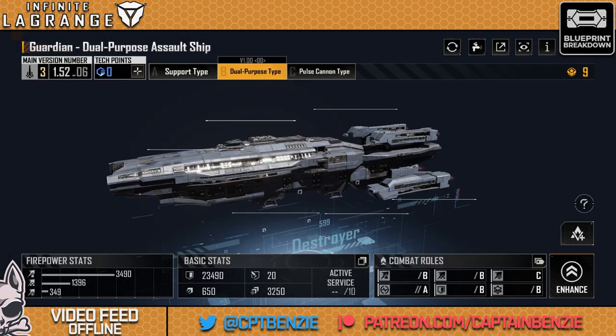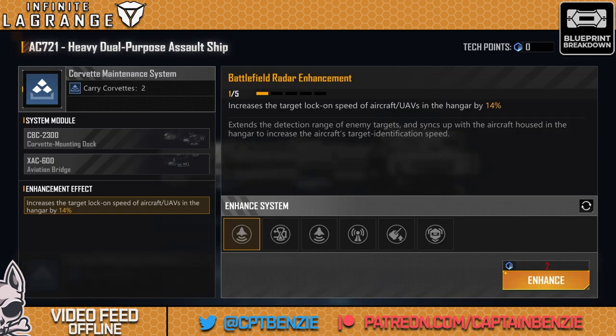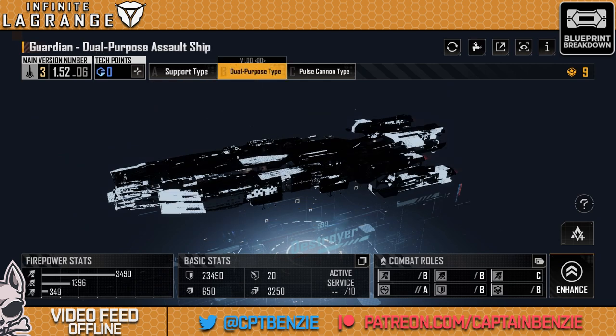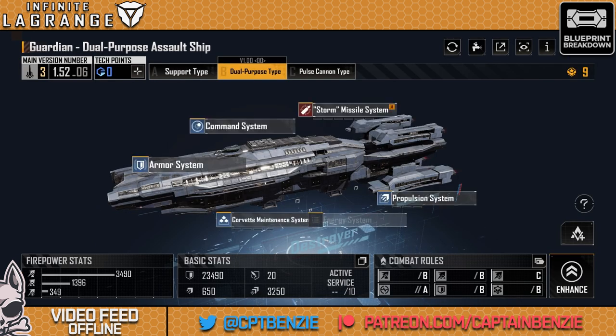The trouble with the Guardian dual-purpose type is that you probably already have an AC-721, which itself has the ability to launch two Corvettes. It's got fewer upgrades perhaps, but they are pretty good, and you're looking at eight command points rather than the Guardian's nine. Whilst the dual-purpose type does come ahead a little bit on the Corvette maintenance system, the Guardian itself has slightly better stats than the AC-721. But I'm not sure that's worth the additional command point — because 10 Guardians is 90 points whereas 10 AC-721s is only 80 points, a massive 10-point difference at full fleet size.